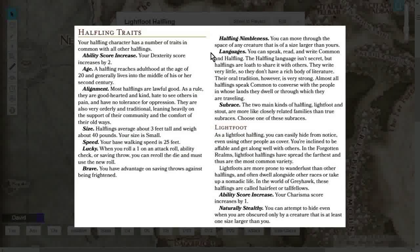For languages, the Halfling speaks, reads, and writes Common and Halfling. The Halfling language isn't secret, but Halflings are loath to share it with others. They write a little, but they love a strong oral tradition and prefer to share their stories in words.